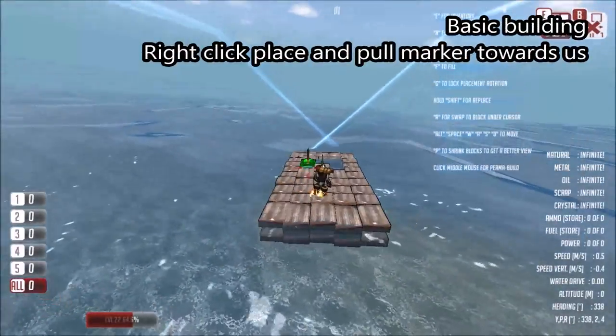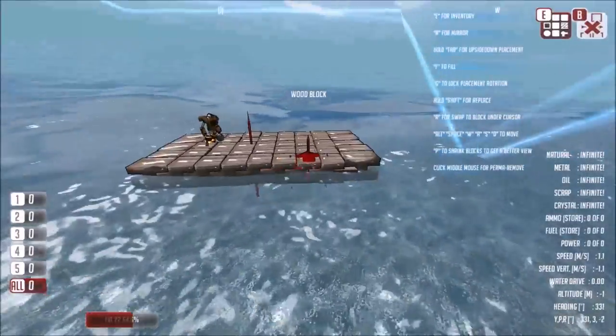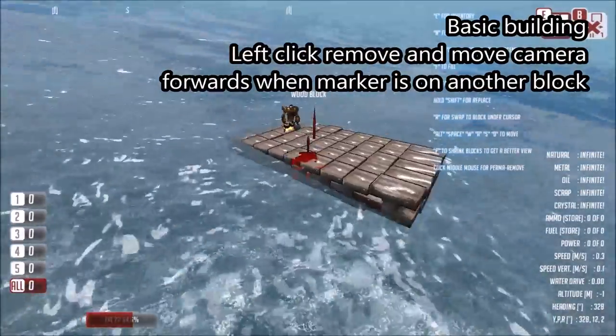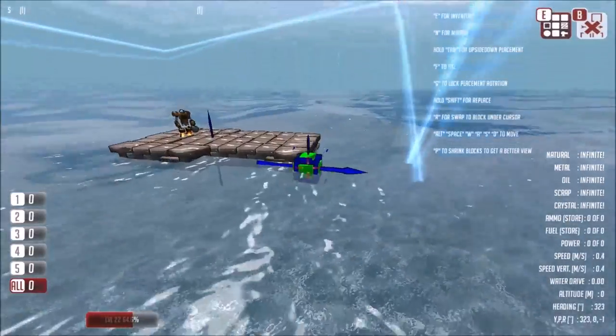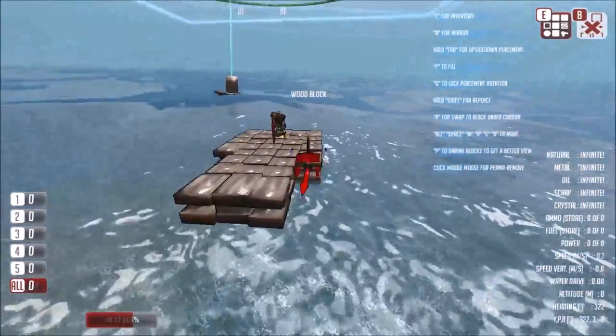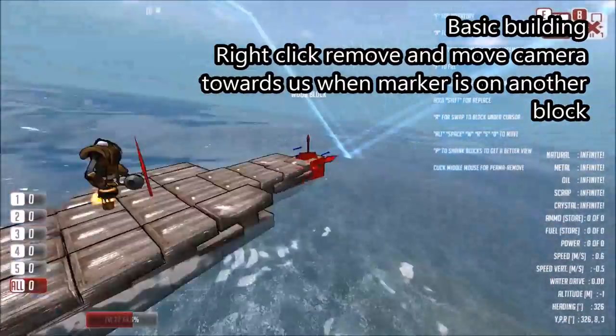Alternatively, we can use the right mouse button, which will pull the camera back towards us. If we want to remove a block, we simply move our build marker on top of a block and it will go red, then we click. Again, if we want to pull the camera towards us, we use the right mouse button.